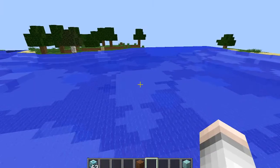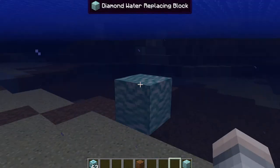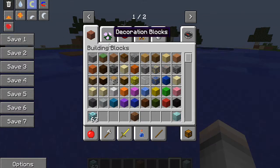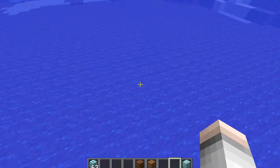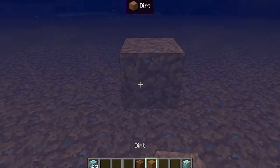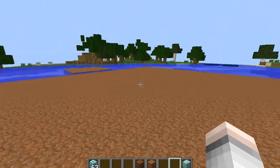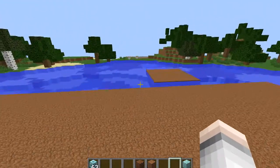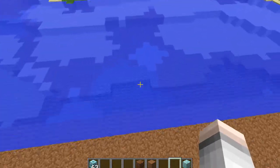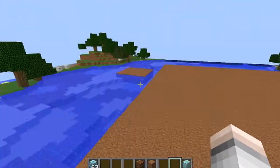If you put the block underneath the water it only does the layer you're standing on, so you need to place it above the water where you want it to be. You could build up with dirt blocks, pillar up to water level, and then click it. Boom — wow! From one extreme to another — the wooden one versus the diamond one — that's a big old area, nice and clean.